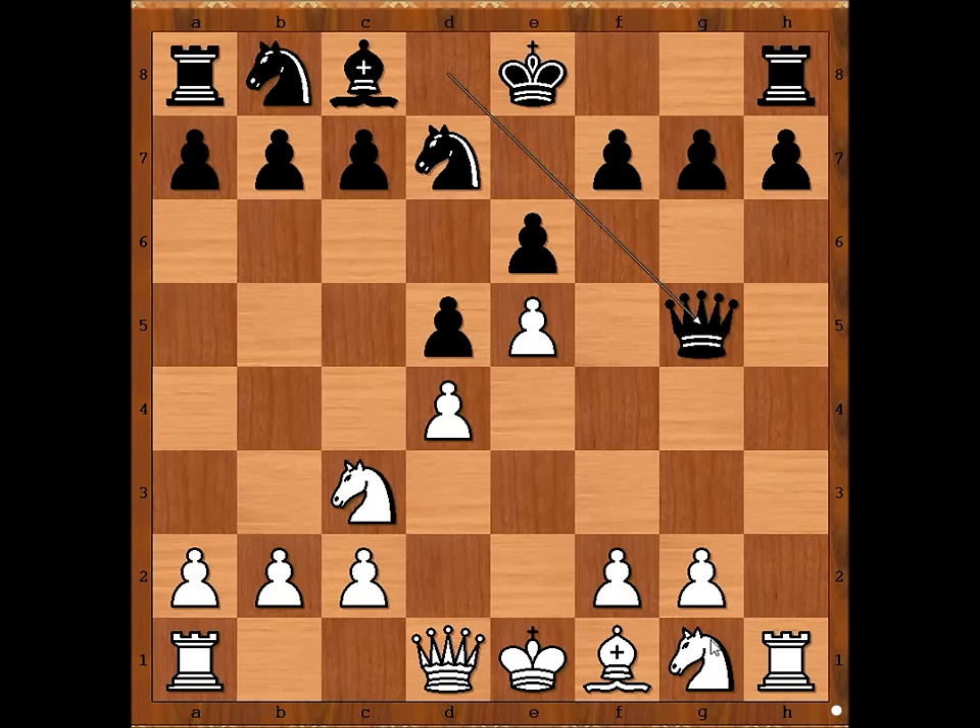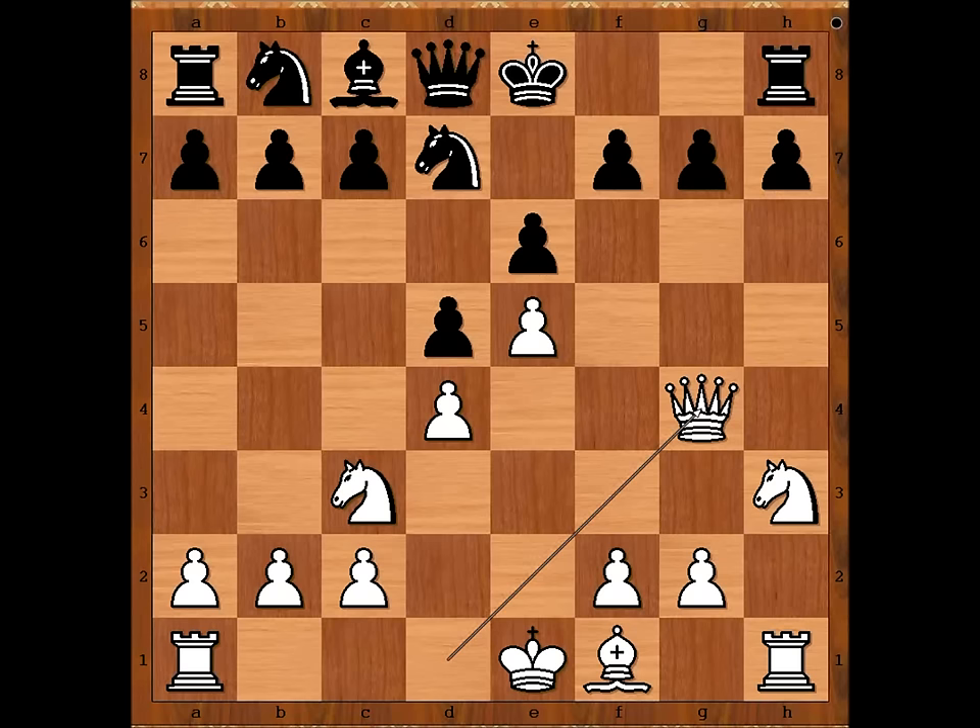Would you attack the queen with the knight? Knight to h3 or knight to f3? Relstab played knight to h3, not knight to f3, because he wants to play queen to g4. Black queen is under attack, so we have queen to d8, queen to g4, attacking the pawn on g7.